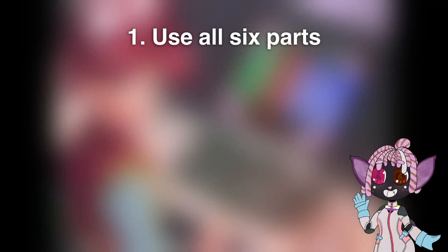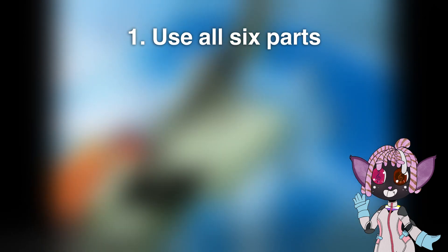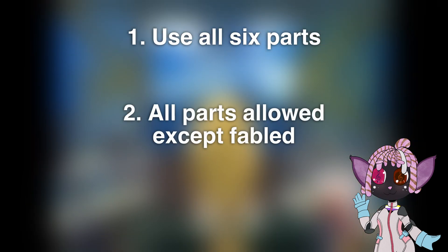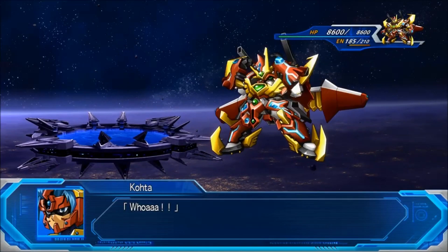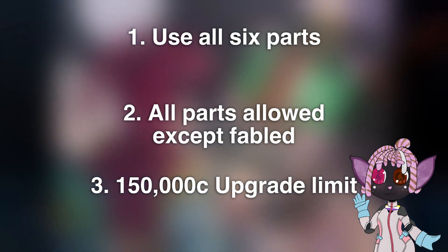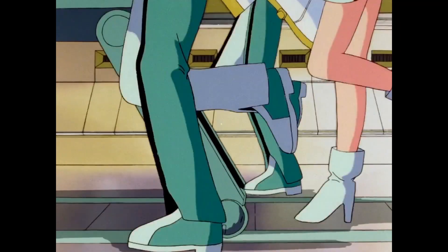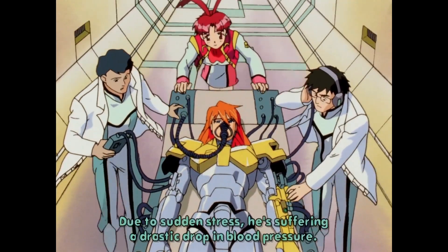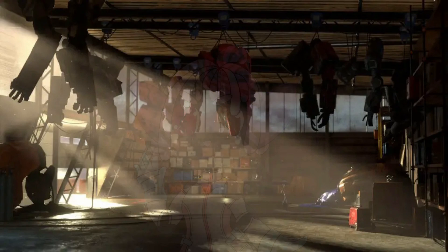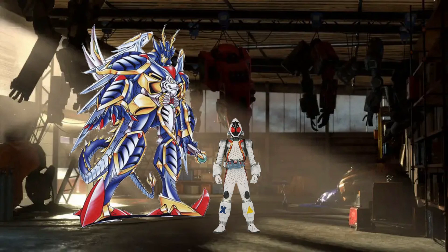Our rules are simple. One: we start with all 6 parts. GaoGaiGar is built with cutting-edge technology, both from Earth and from beyond the stars, so they can afford to have him fully built. Two: all parts from the mechanic shop are allowed — no fabled parts, and I'll avoid crossover parts as well. And three: 150,000 credits upgrade limit. Parts from the Geomancer 5 are mandatory. We're also going to include parts from the Cosmonaut 1957, My Beloved.